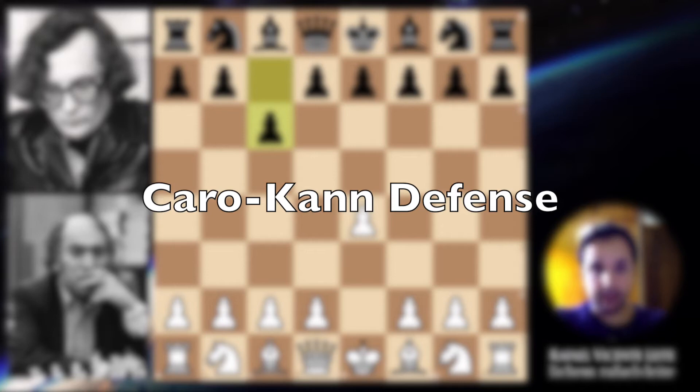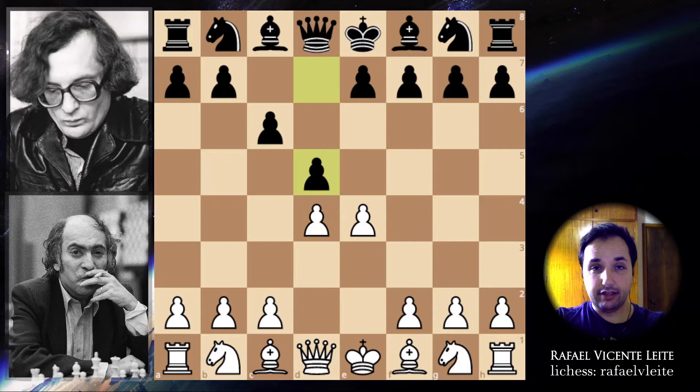Mikhail Tal continues with d4, d5, knight c3, pawn takes, knight takes and bishop to f5. So this is the main variation in the Caro-Kann — knight to g3 and bishop to g6.